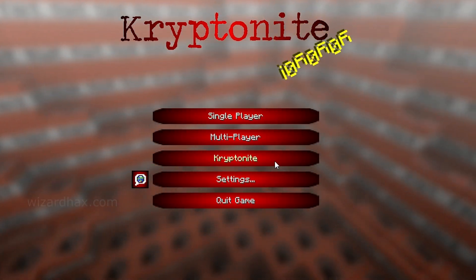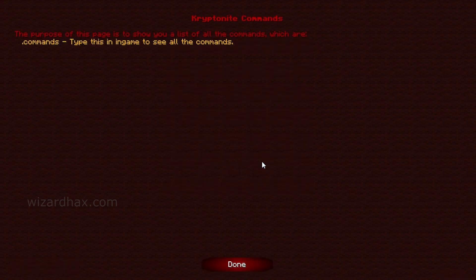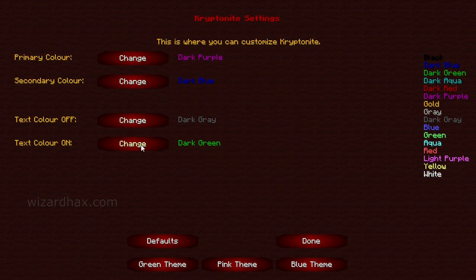Yo yo yo, what is up? World's best Minecraft player, Wizard here, with the Minecraft 1.7.2 through 7.5 hack client, Kryptonite. And as always, with the Minecraft client, there is a download link in the description so you feel like a boosh.